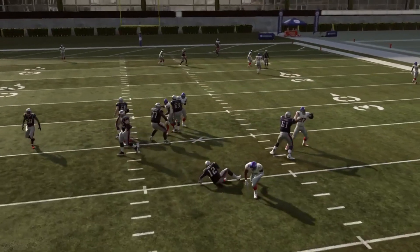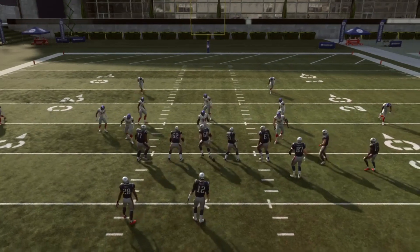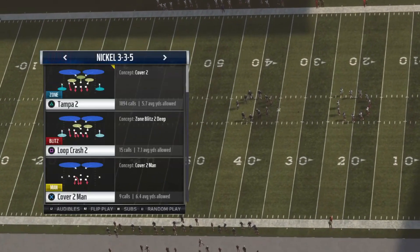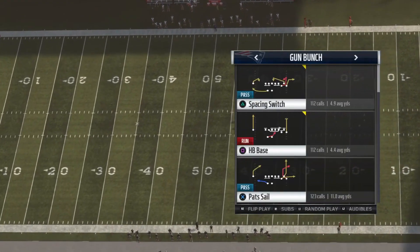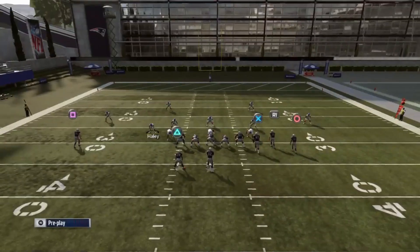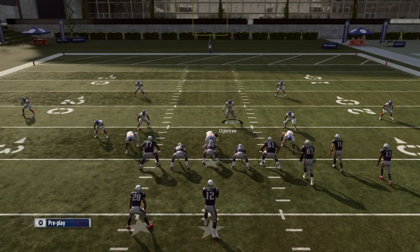Pressure got there, so yeah. Another tip: let's say it's fourth down and you know all the trick stuff is coming — please have Cover 4 in your audibles. If you know he's running verticals and you're not on that level of quick adjustments yet, that's fine because it takes practice. Press square, go to Cover 4, blitz who you want to blitz, man up who you want to man up. I know some of y'all ain't gods — I'm like half a god myself.